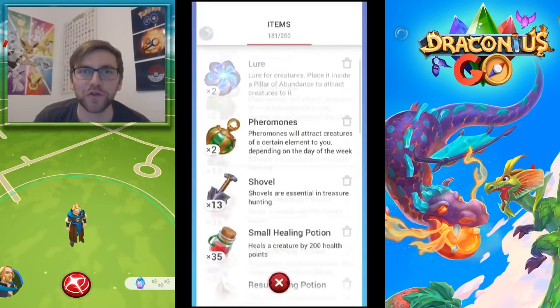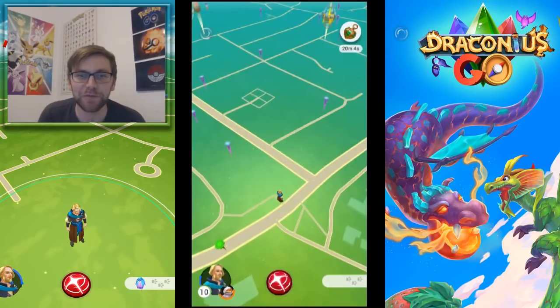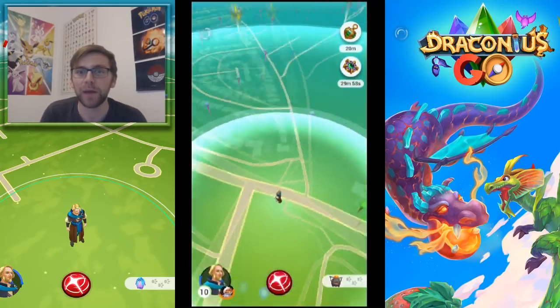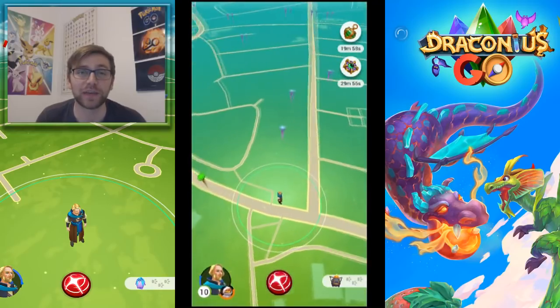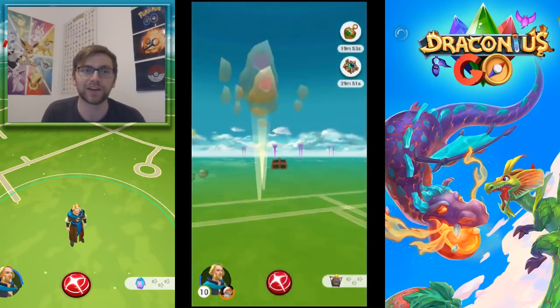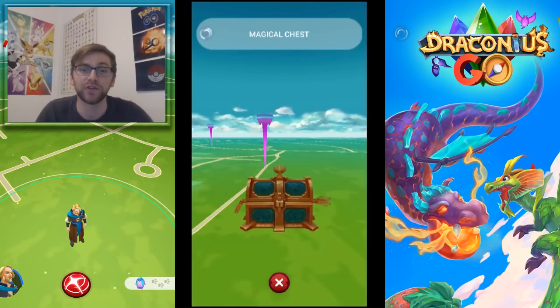Hey guys, welcome to a brand new episode of Draconius Go! Today I'm talking about all the treasure chests that I've opened. I had a lot of Dragon Eye Sights — you get those from level 5, 10, or 15 — and you can also pull them at very rare drop rates from Pillars of Abundance.